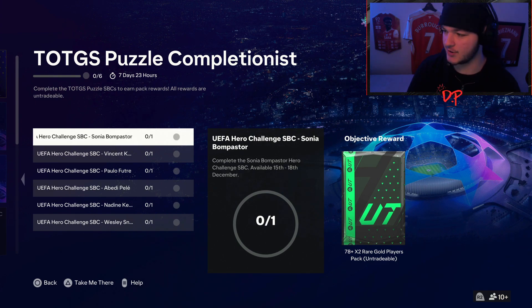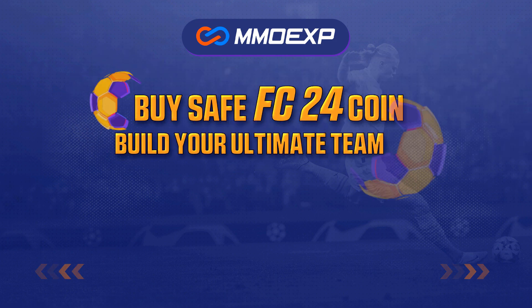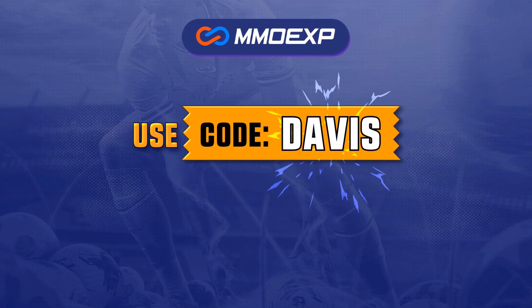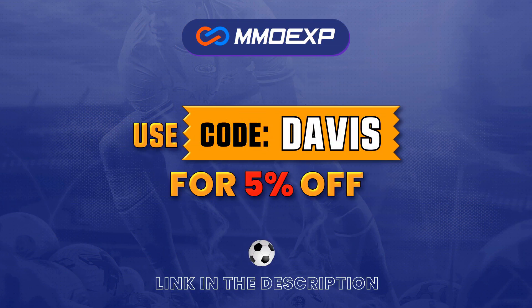For cheap, fast, and reliable coins, make sure to head on over to mmoexp.com and use code 'davis' at checkout for five percent off your order.